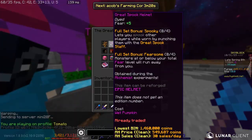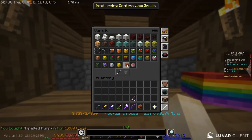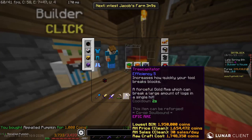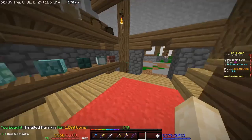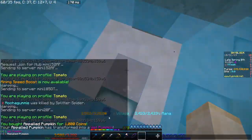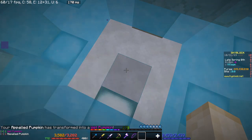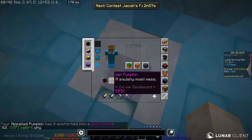For the wet pumpkin, you're going to need to go to the builder and buy an appalled pumpkin, wear it on your head, then jump into water. As you can see, your appalled pumpkin transforms into a wet pumpkin, and that's how you get the wet pumpkin.